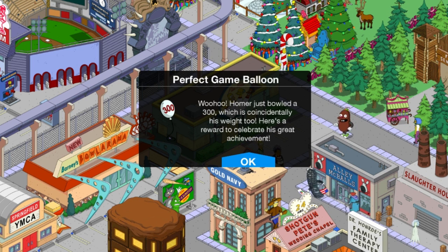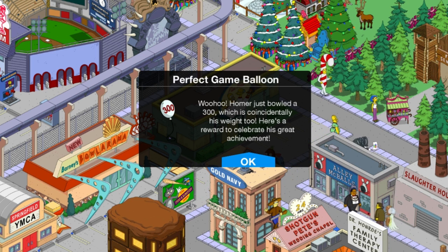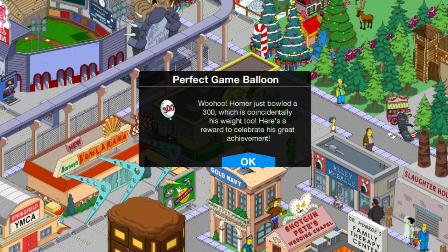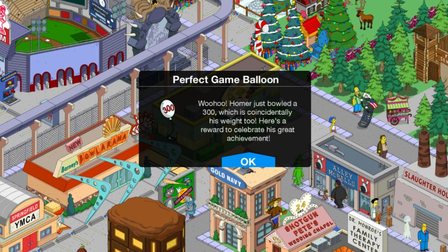Nothing's gonna stop us now! Woo-hoo! Homer just pulled a perfect 300, which is coincidentally his weight too. Here's a reward to celebrate his great achievements. It worked! 300 for me — I've never had 300 of anything.